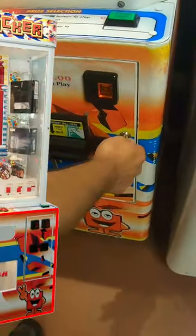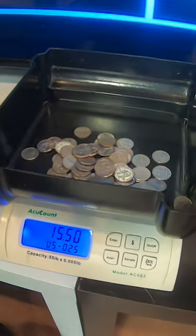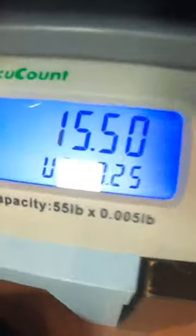It's time to collect all the money from our Stacker Arcade game. Opening up that coin door, we're first going to check the quarters, and it looks like there's a few quarters in there. The cool thing is we'll just pour them here into our coin scale to see how much money we made. Looks like $15.50 in quarters.